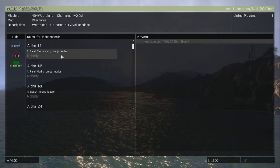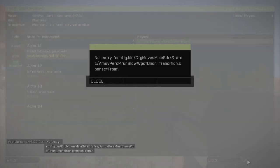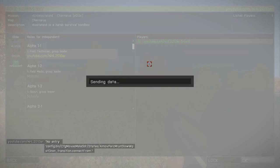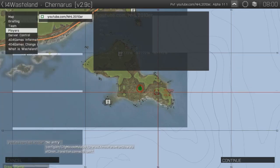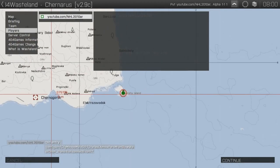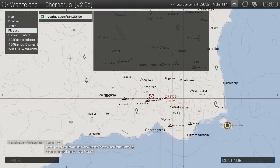Go ahead and select your slot — I'm going to FuelTech Condition. Click OK. A scripting error may come up; nothing to worry about. It will show on the small map but you're not actually going to spawn there — it's a random spawn. Click Continue.